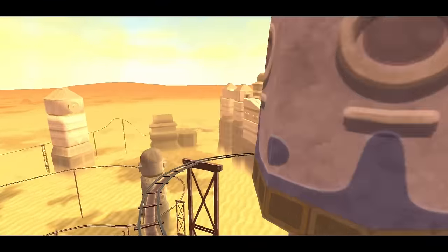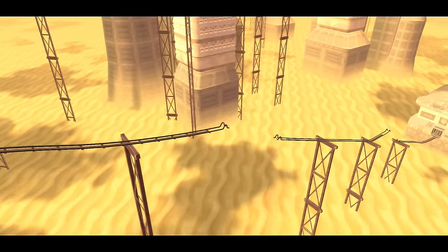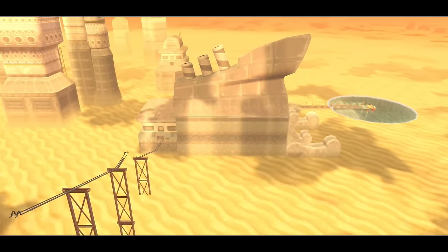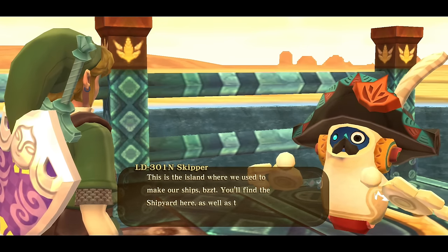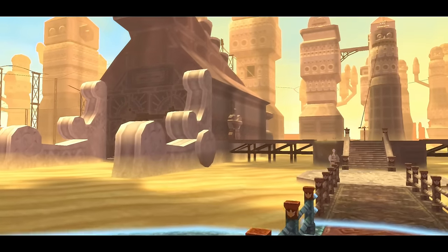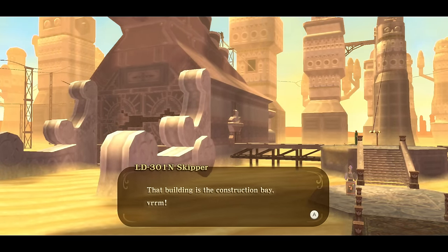Aesthetically it looks really cool — a weird-looking area with big towers. I assume this is where the sand ship was created, like a factory of sorts. The island was used to make ships. You'll find the Shipyard here — and he does that vroom sound effect all the time.